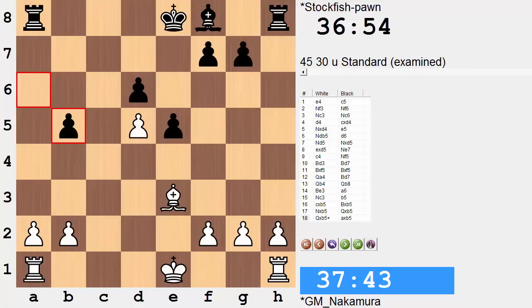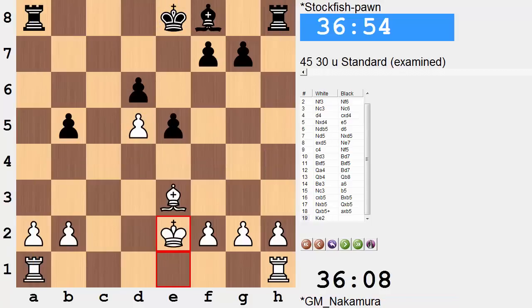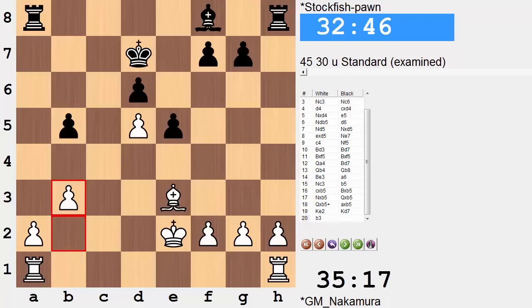We'll soon be looking to create a passed pawn on the a-file. As it turns out, this king will not be vulnerable. This rook can maybe even think about one day getting active along the fourth rank, or maybe targeting this d5 pawn which lacks pawn support — so maybe we can file that pawn under the overextended category. King e2, king d7 — either side really does well to centralize the king rather than castle, just moving the king up and keeping it centralized.